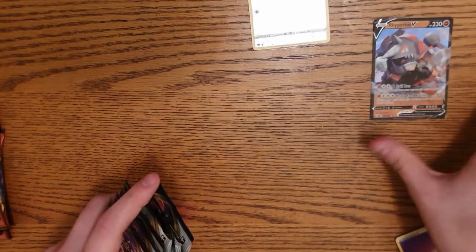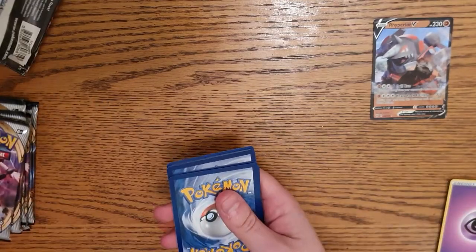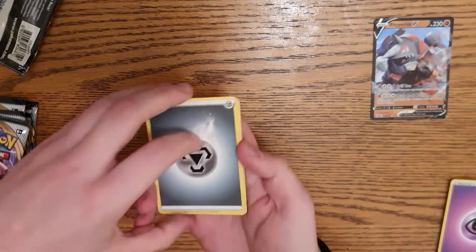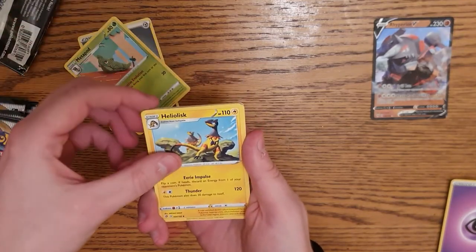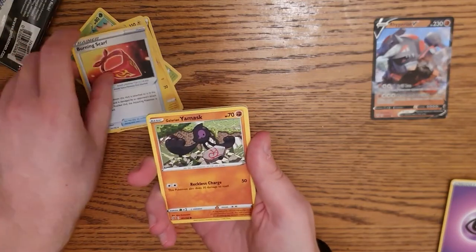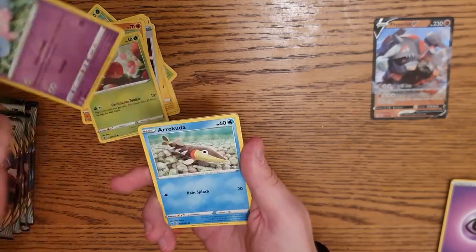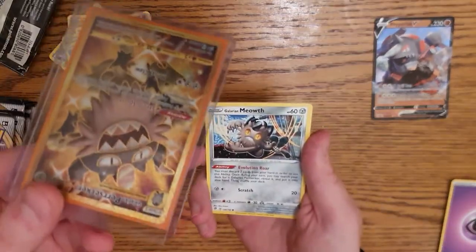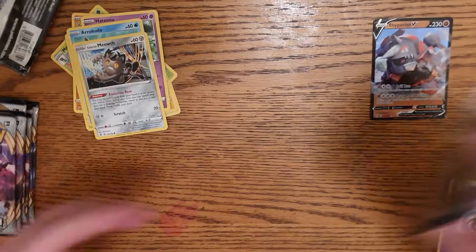So we'll put the Darkness Ablaze rares on this side and the Rebels Clash on the left side. Now we open the Rebels Clash. One, two, three, four - I'm scared, help me. Energy, Steel... weird looking Metapod made out of sewing, Heliolisk, Burning Scarf - I want to wear that. Flex reverse holo, Jynx, and a Signum.